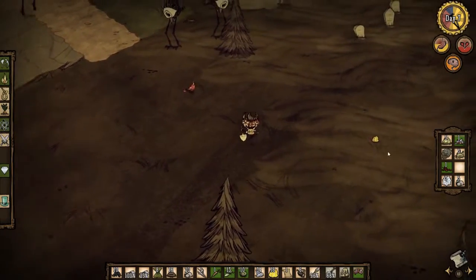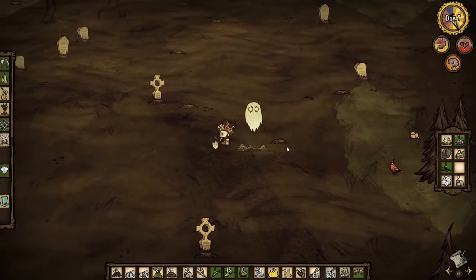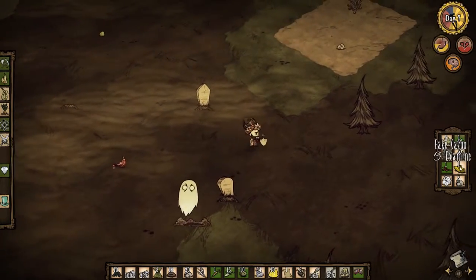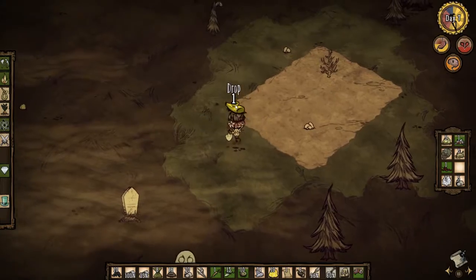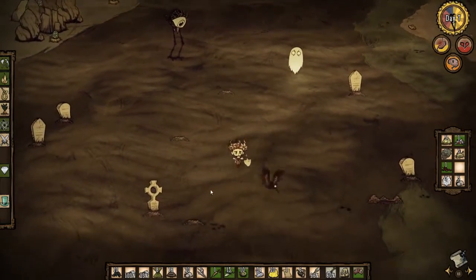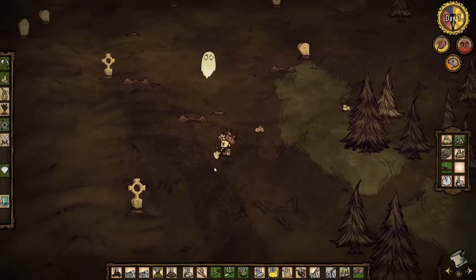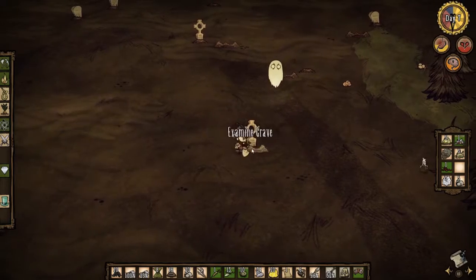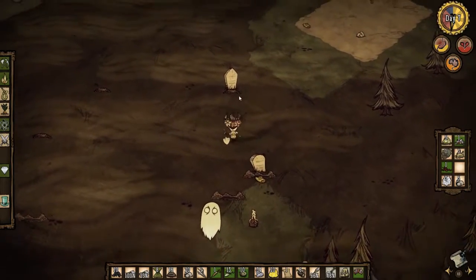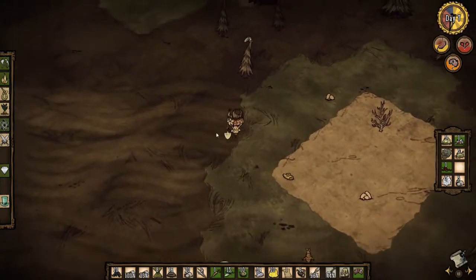I'm gonna leave the tallbirds alone. But you can dig up these graves and get stuff - it does summon ghosts though, which is not cool. But you can get things like a kazoo, another kazoo, candy, marbles - don't need that - and a voodoo doll. I'm gonna keep exploring though.